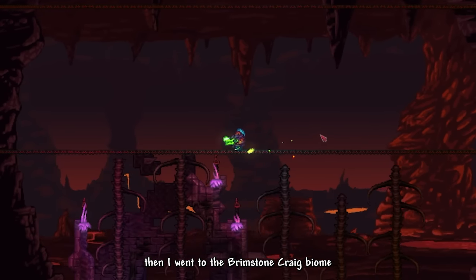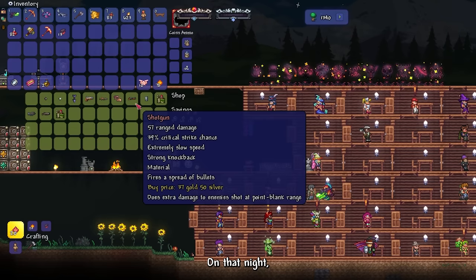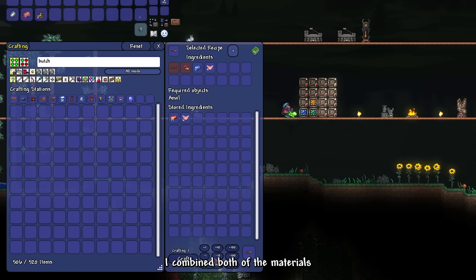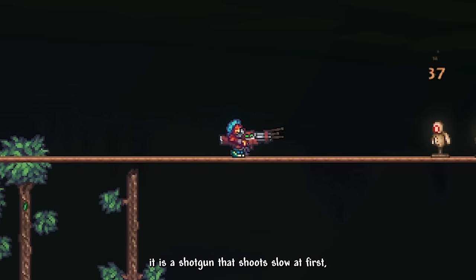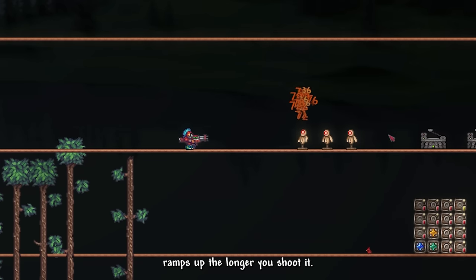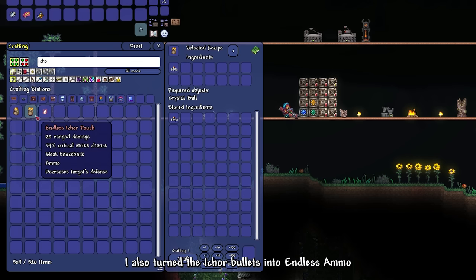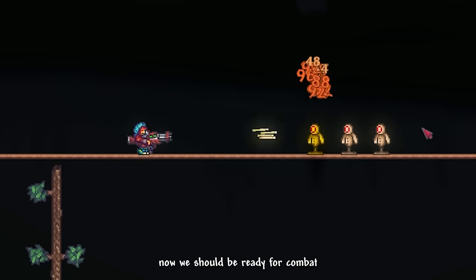Then I went to the Brimstone Crag Biome and farmed the Hardmode enemies there to get some Essence of Havoc. That night, I bought a Shotgun and an Illegal Gun part from the Arms Dealer NPC. I combined both materials to craft a weapon called the Butcher — a shotgun that shoots slow at first, but the firing speed ramps up the longer you shoot it. I turned my Cursed Flames into Ichor and crafted some Ichor Bullets, then turned those into Endless Ammo using the Crystal Ball. Now we should be ready for combat.